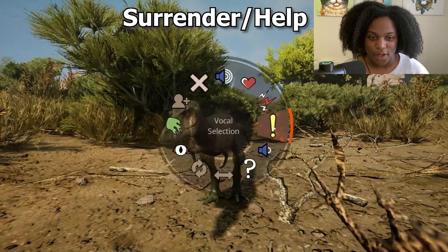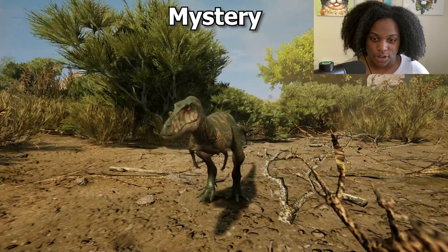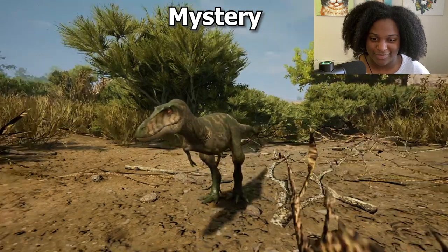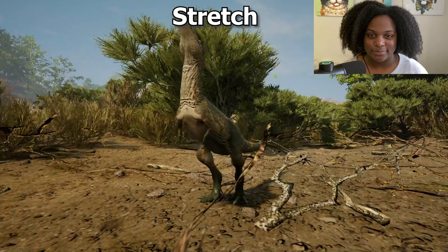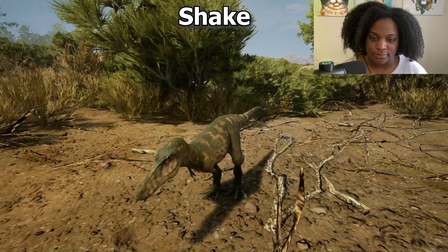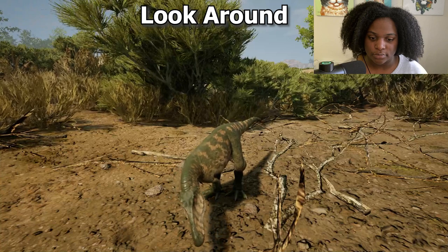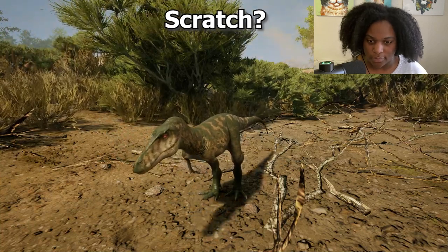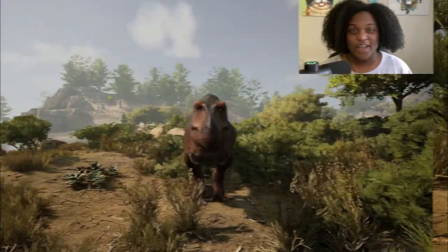He's just throwing a tantrum right there. War call sounds scared, F call, mystery call. I love the emotes on the babies, they just look so insane — stretch, shake, look around, and scratch. I still don't know what that is supposed to be — derby looking.